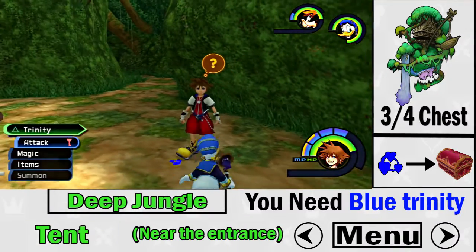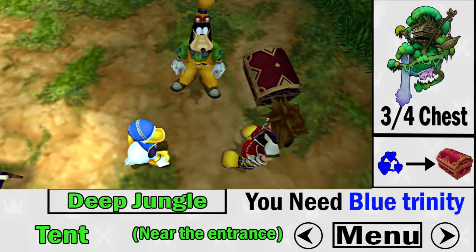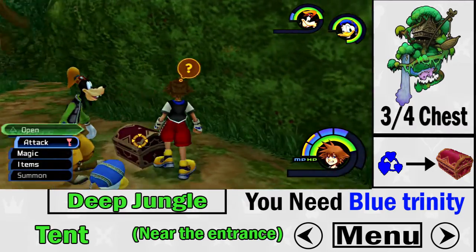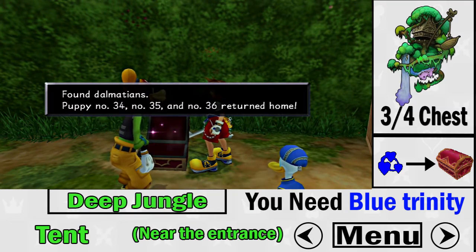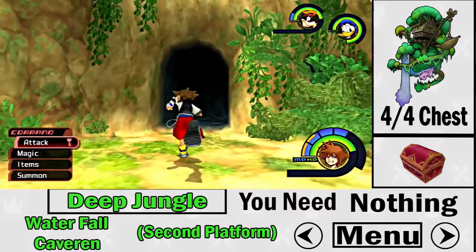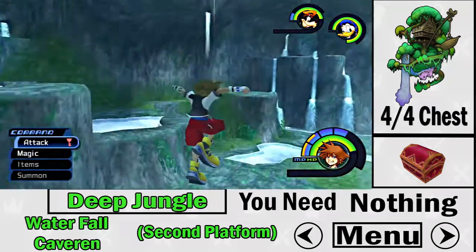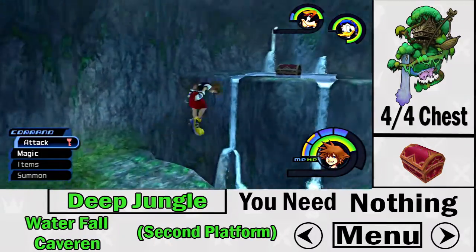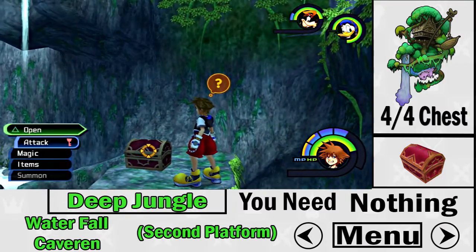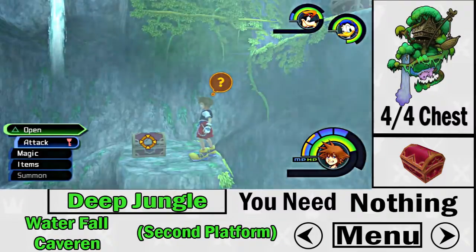The third treasure chest requires the blue trinity mark, located right near the entrance of the tent — close to Hippo's Lagoon. Use the blue trinity mark and there's your third chest. The fourth and final chest is in the Waterfall Cavern — no special requirements. It's a red treasure chest on top of the second platform, not the first one. That's all the Dalmatians in Deep Jungle.